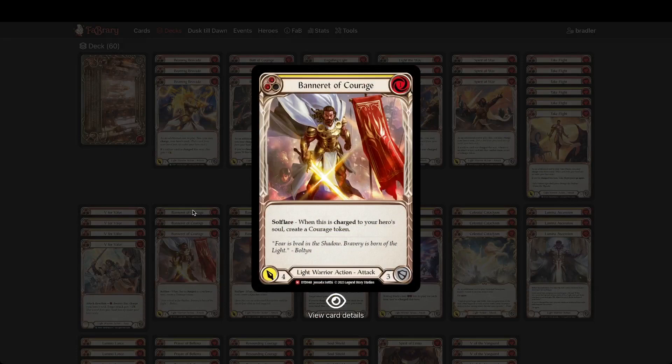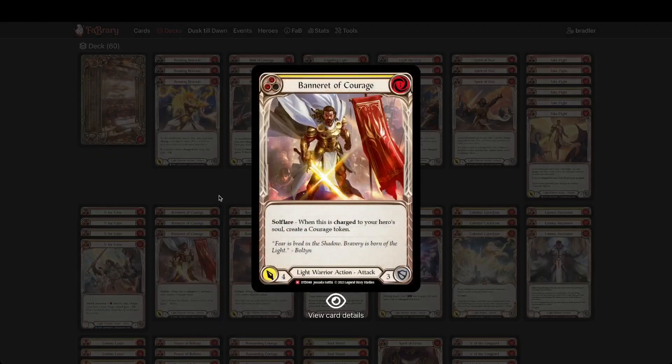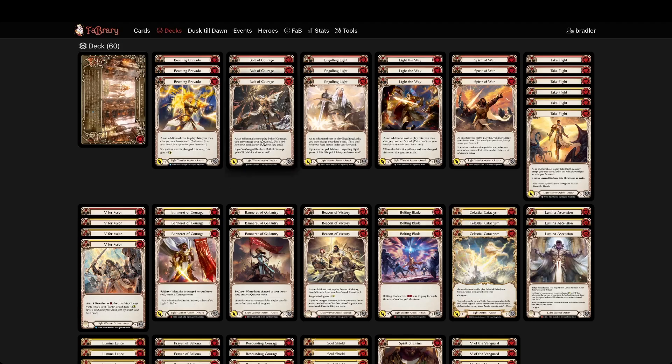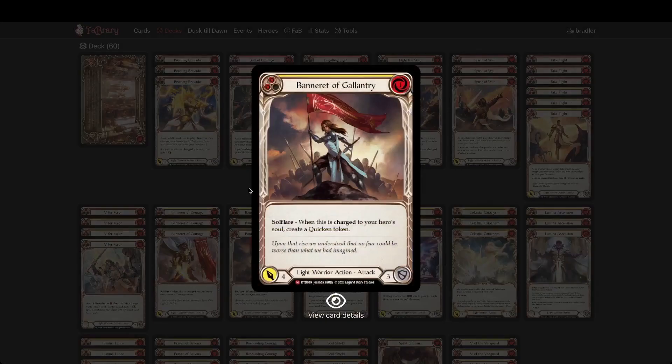These Bannerets are so good — I always knew they were good but didn't realize how good. This is what keeps your soul going, especially the Banner of Gallantry, because you don't need to use your soul to get the go again — it's that first quicken. The first attack you play, whether it's Ball of Courage or Engulfing Light, gets go again without needing a buff. Banner of Courage helps with the buff for Ball of Courage and Engulfing Light to give you the go again from Bolton if you need it. These two are really, really good additions.